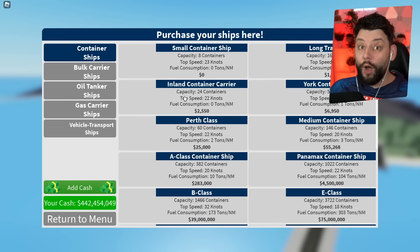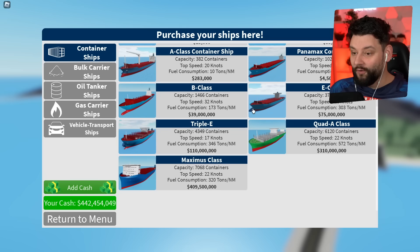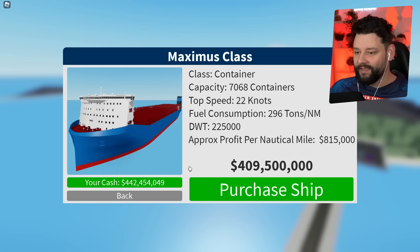I've got 442 million in the bank right now, which is quite a lot of cash. Container ships — we had the Triple E, then the Quad A class, and now we've got the Maximus Class which holds 7,068 containers. It goes as fast as the Quad A class and faster than the Triple E, and apparently it's a lot less thirsty on fuel consumption, which is pretty good.